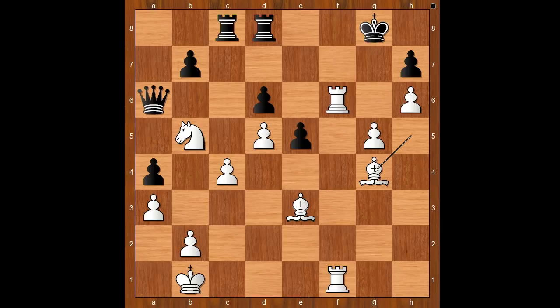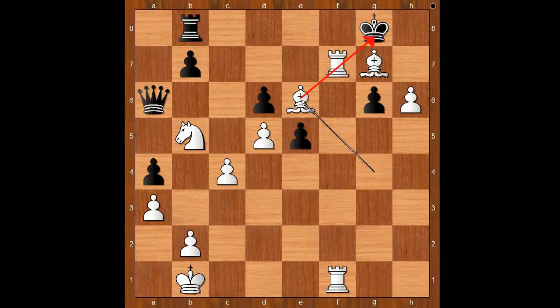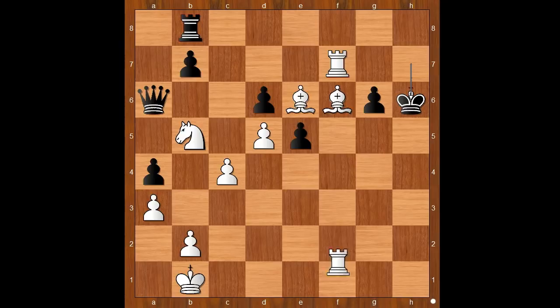Why? Well, to avoid checkmate. For entertainment purposes, I will show you just one line. Let's say black wants to save the rook. Then g6, h takes on g6, bishop to g5 — black has no good moves. King to h8, rook to f7, rook to g8, bishop to f6, rook to g7, bishop takes on g7 check, king to g8, bishop to e6, king to h7, bishop to f6 — discovered check. King takes on h6. And then the obvious: rook to h1, checkmate.